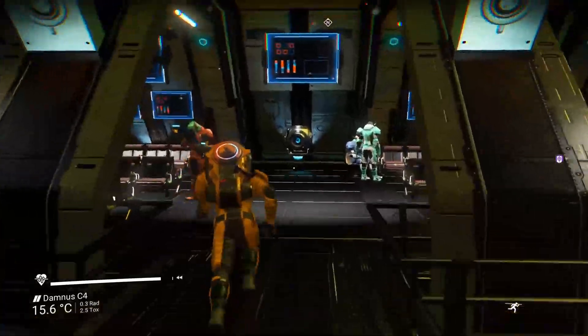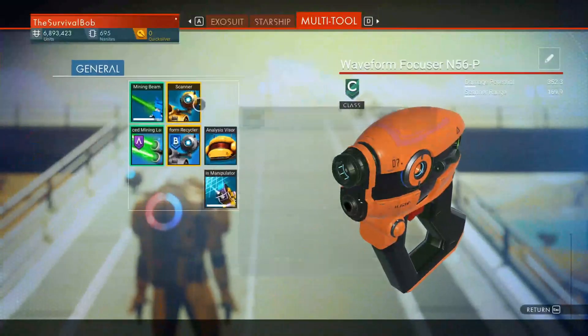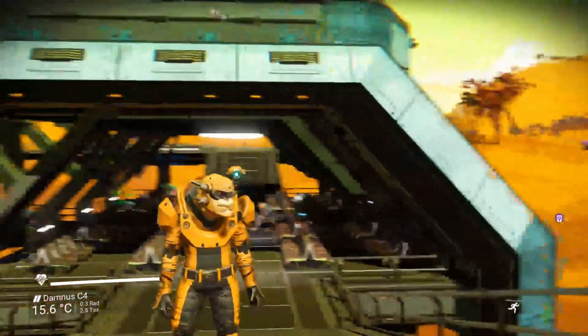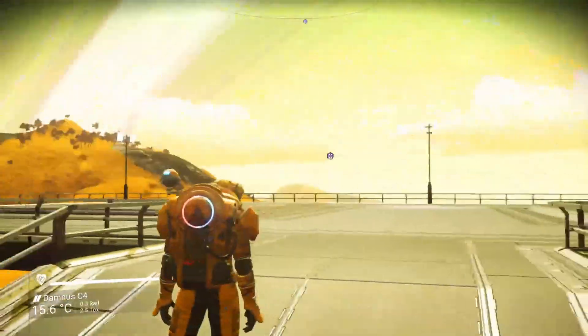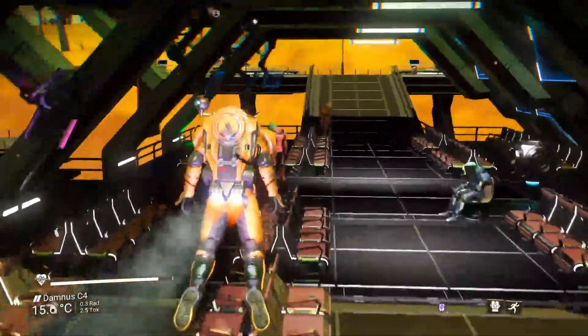So here we are, checking out ships. I've got a little bit of money to spend — 6.8 million. I need a new ship, I need a new multi-tool. We're gonna see what we find. Gonna hang out here for a little bit. If we don't see anything good in our price range, we'll keep on moving.